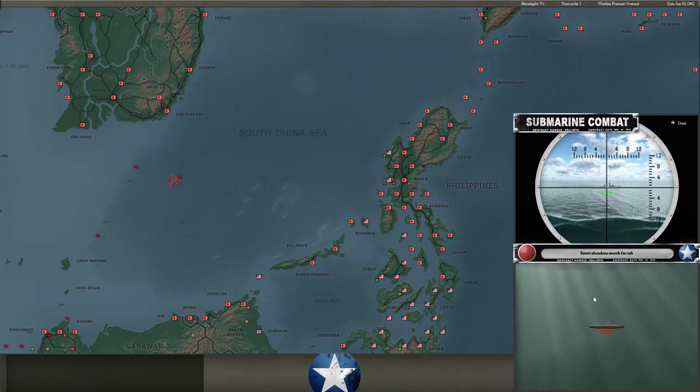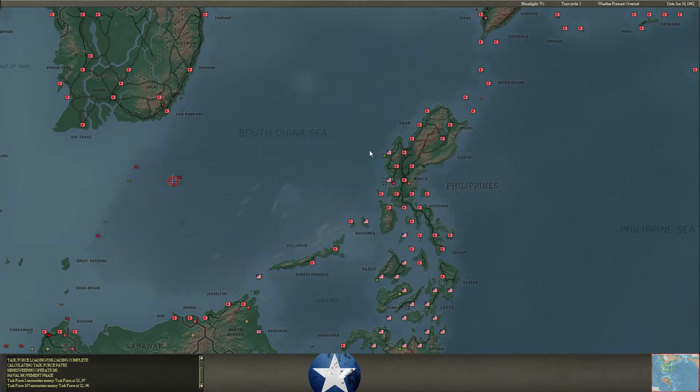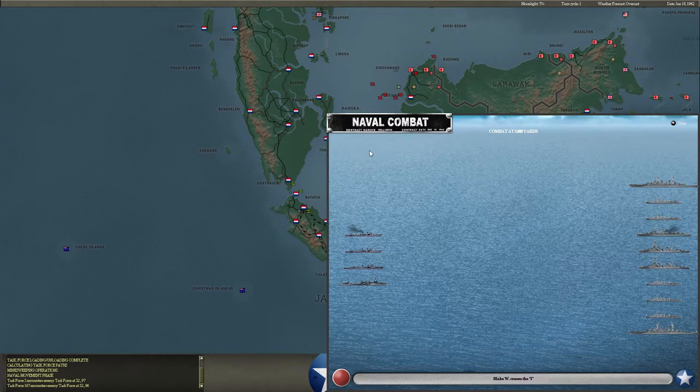Another kind of sideshow here as my subchasers do good work. So one of my very small task forces runs into his large surface task force that bypassed our battleships. This is going to be ugly for me. Maybe these guys can get away, but I'm probably going to lose these four ships.